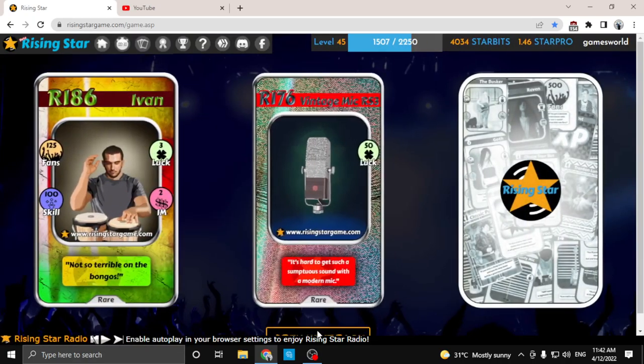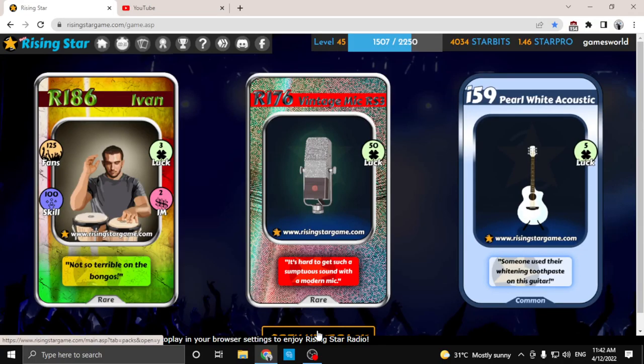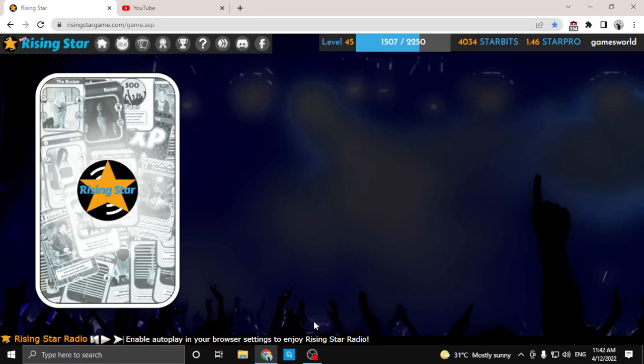Ooh, what do we have here? Nice. We got a vintage mic, that's real cool. And an Ivan. That's two rares and a common. Let's go to the next pack.